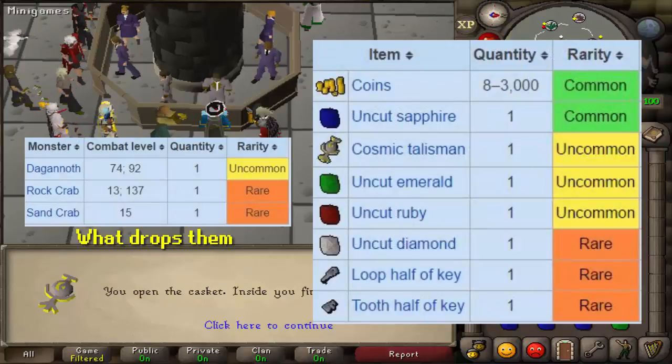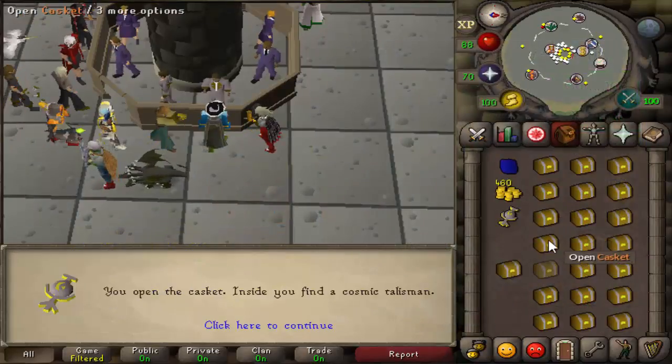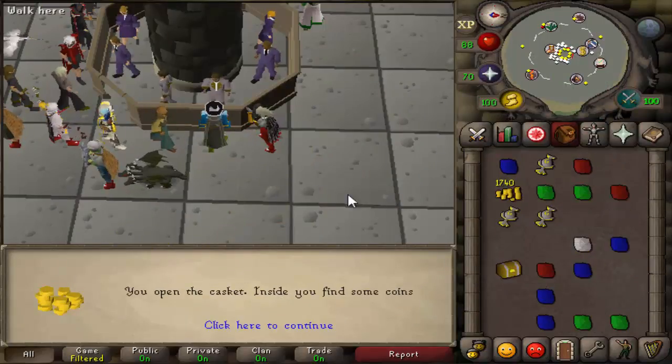On screen now I've put all the loot you can get from the caskets — you can get gems, cosmic talisman, coins, and two halves of keys. So I've got myself on screen opening a few of them now just so you can get an idea of the rewards.